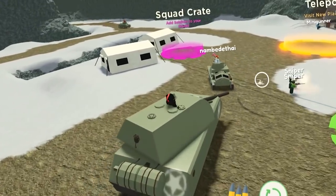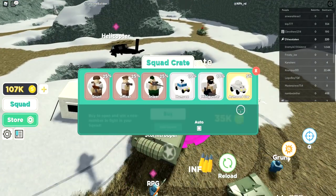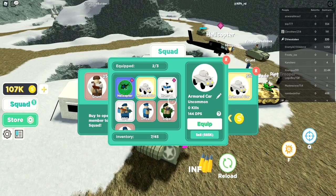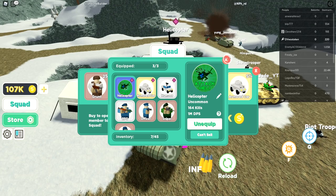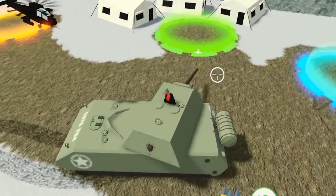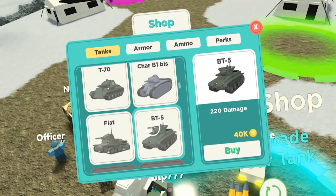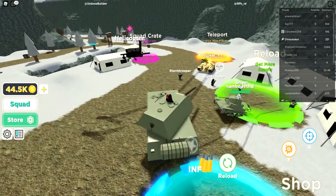Let's go to the squad crate. We're gonna start unlocking more tanks. We got an armored car — that's what I wanted. Let's get rid of the RPG and move up to the armored car — 144 DPS versus 72. Now we got the one million. Let's go unlock more tanks.